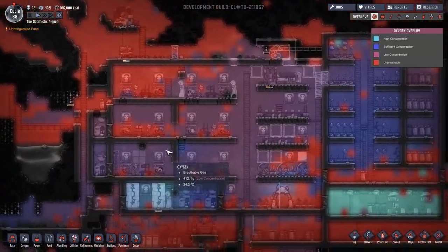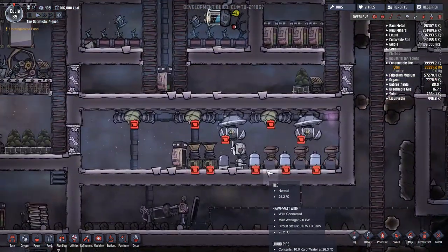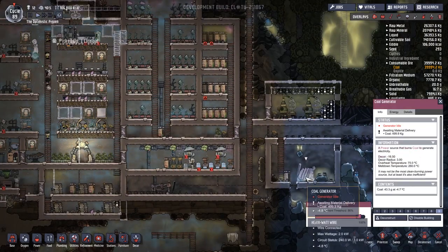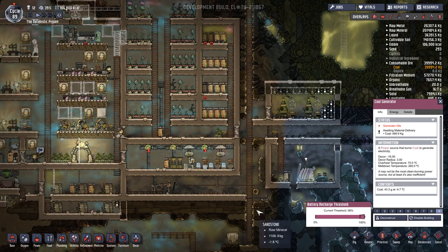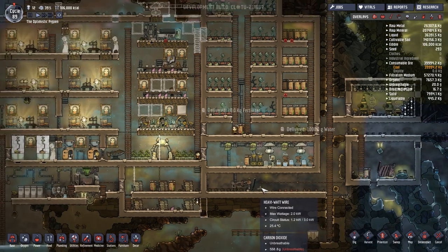Oh — things are not good. Why are things not good? None of these have power. Still waiting for this coal generator to get sorted. Generator idle — I don't want you to be idle. I want you to — let's put it all the way up to 98. Does that work? Higher priorities, people.